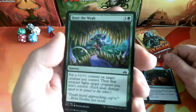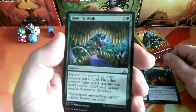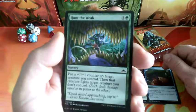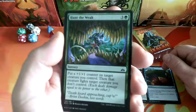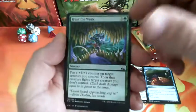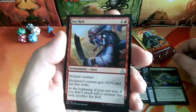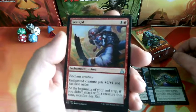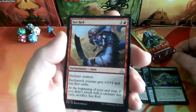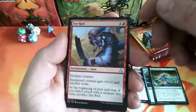Hunt the Weak — nice name — a 4-drop. Put a +1/+1 counter on target creature you control, then that creature fights target creature you don't control. Seared, a 2-drop enchantment. The enchanted creature gets +2/+1 and has First Strike. At the beginning of your end step, if you didn't attack with the enchanted creature this turn, sacrifice Seared.